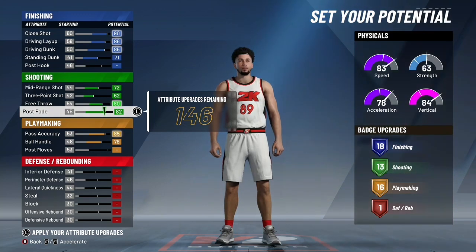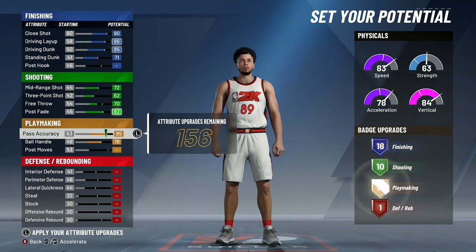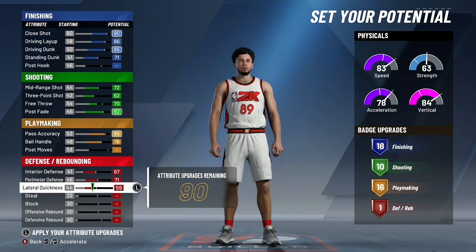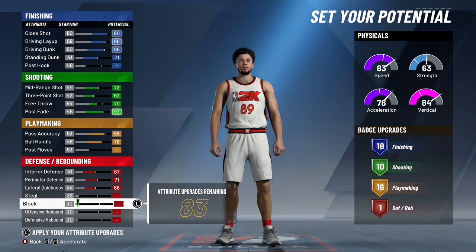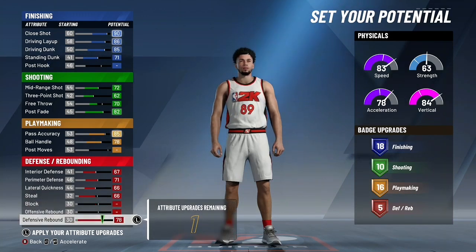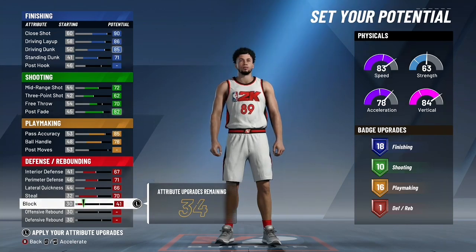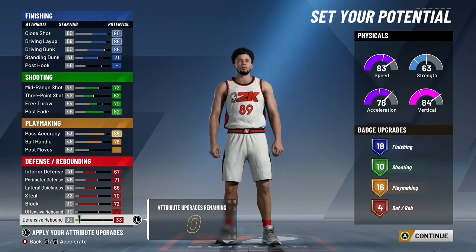When making this build, go ahead and max everything in blue but the post hook, or you can switch out the standing dunk and upgrade the post hook — whatever you're going to be doing more. Post moves are very, very underrated attributes. Upgrading them gives you blow-bys when you get in the post and you turbo into them or spin left or right — you get a blow-by almost every time. You get like 20 to 25 playmaking badges depending on how you make it. Throw on post spin Hall of Fame and you'll spin right off two-way slasher playmakers, rebounding wings, literally anything.